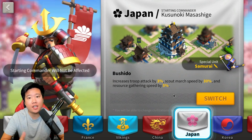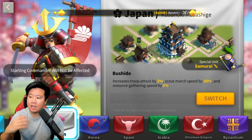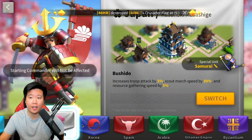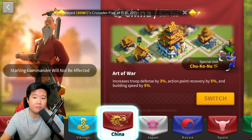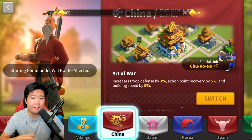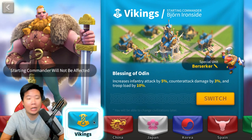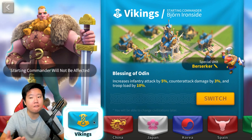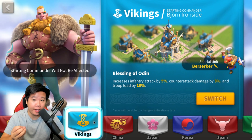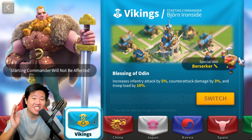We're updating the previous video where we talked about the five best civilizations. Number one is China — one of the best starter civilizations, but I don't recommend it in the late stages of the game. The second best civilization is Vikings, which is great for players running infantry units. Vikings is really good for free-to-play and medium spenders fighting in the open field.